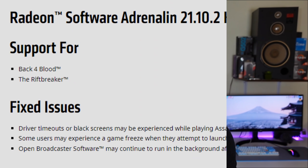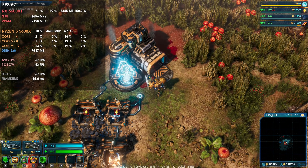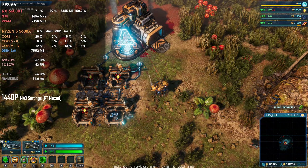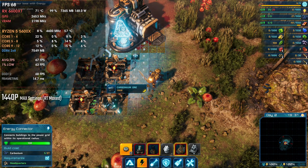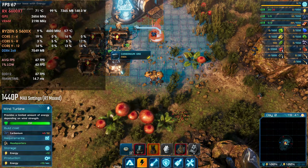Let's start with the release notes. We have support for Back 4 Blood, which is now officially released instead of being in beta, and the Rift Breaker also officially released now. The Rift Breaker is an excellent game — I played it in beta and it is really good. It has amazing physics, awesome graphics, and ray tracing that won't make your computer run like crap. The gameplay is great in terms of strategy, story, and overall gameplay.